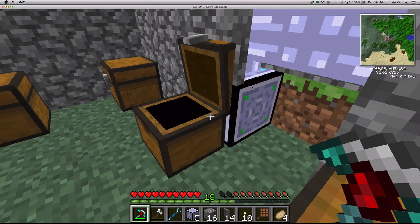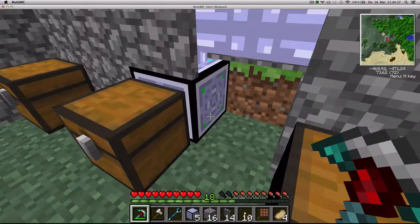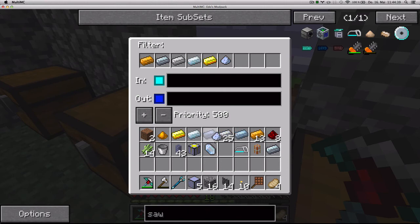Basically everything that's in this chest can be outputted - I just put it there and it's not even using my actual items, it's just using a ghost slot. Okay, let's do that for now.